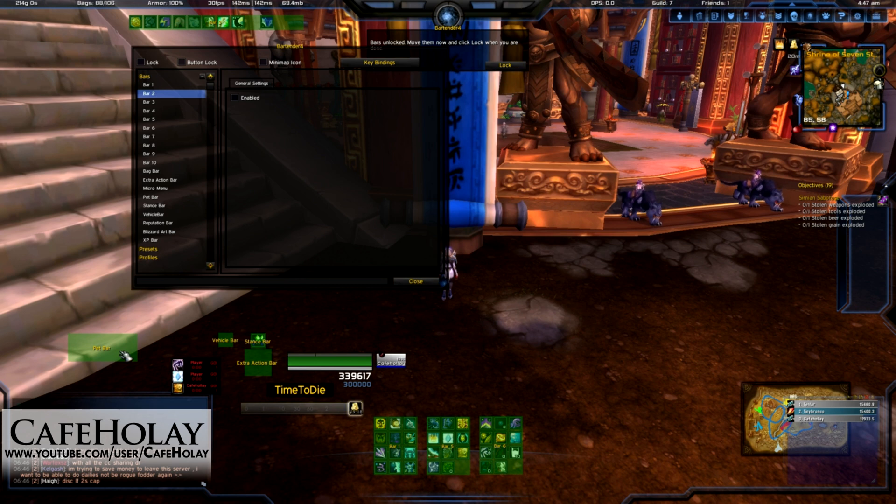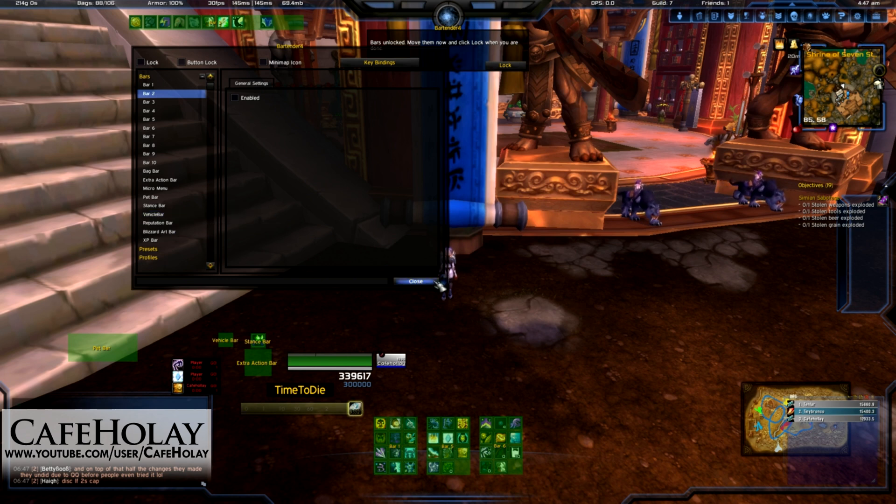I just tend to keep everything all nice and compact — my pet bar and everything kind of out of the way. One of the things you're going to find with Mists of Pandaria is you're going to have to look up a lot, and some of my characters have actually moved stuff higher in the screen so I've got more time to look up. But for this tutorial I'm just going to show you a quick setup, so we can close that.